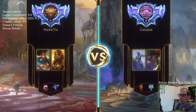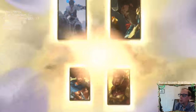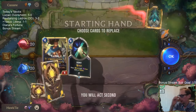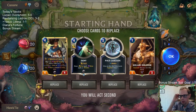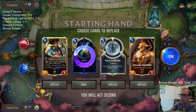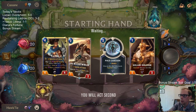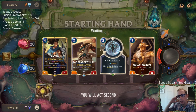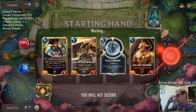Bilgewater again — Gangplank Sejuani. This deck is becoming really popular; we're playing against it a bunch. Keeping Solari Soldier. I don't think Deny is that great against Gangplank Sejuani — just kind of going through my mental rolodex of what Deny is going to do, probably not that much. Make It Rain is all I can think of.